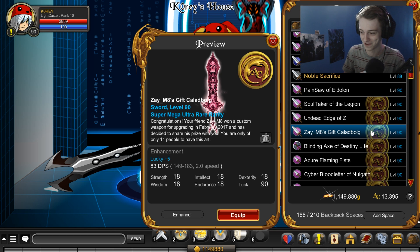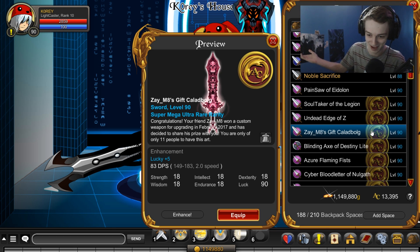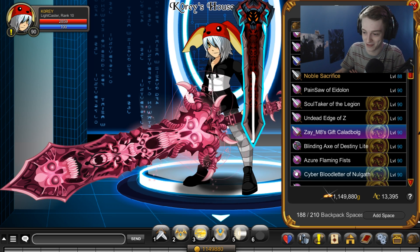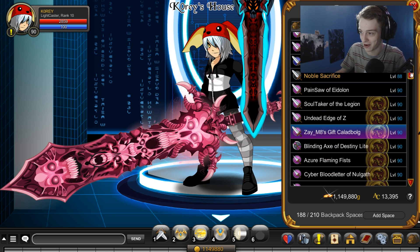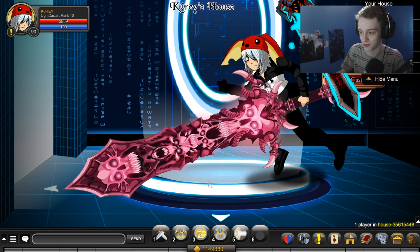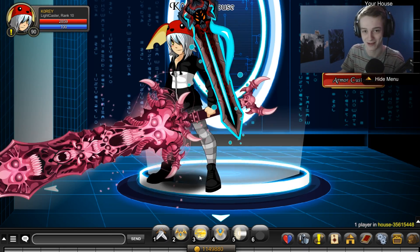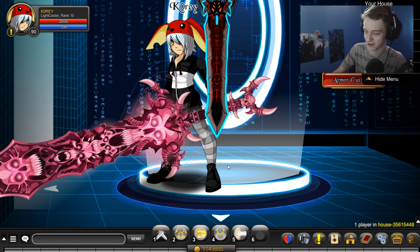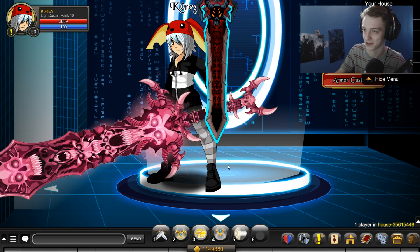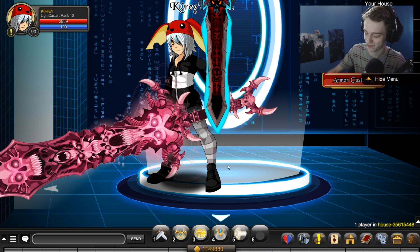It would also be kind of hypocritical for me to argue that people shouldn't be getting custom items, given that I have a pink collage bug that a lot of people can't have, plus that color-custom blade from chat, and the helmet I'm wearing is something I suggested to the game. So yeah — moving on.